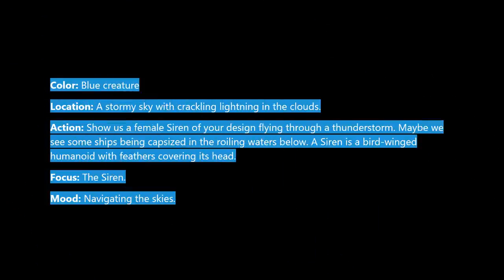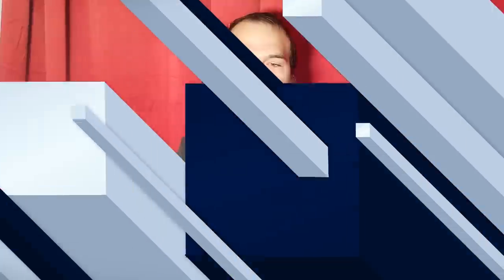Today we're going to reveal the card Mistral Singer from Core Set 2021 that Ryan did the art for. I want to start by reading off the art description so we can take a look at Ryan's process. Color: blue creature. Location: a stormy sky with crackling lightning in the clouds. Action: show us a female siren of your design flying through a thunderstorm — maybe some ships being capsized in the roiling waters below. A siren is a bird-winged humanoid with feathers covering its head. Focus: the siren. Mood: navigating the skies. After seeing this description, where did your head go?